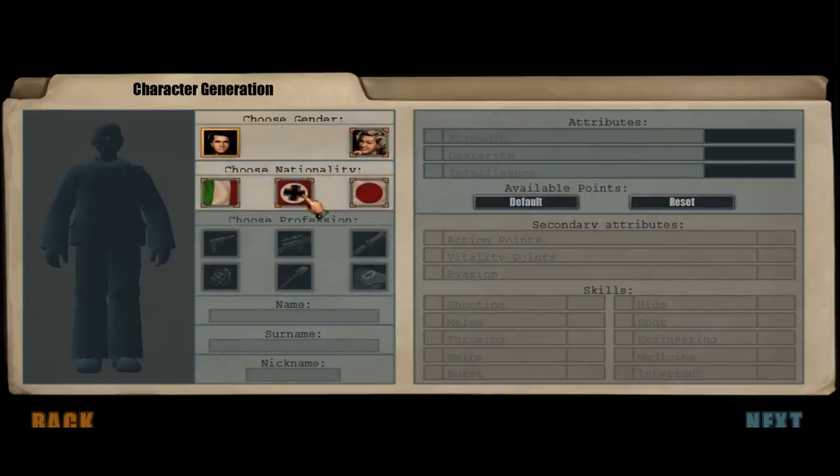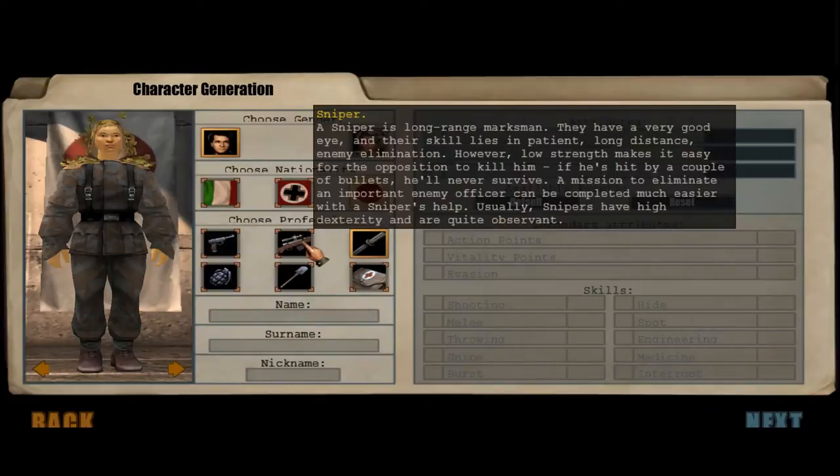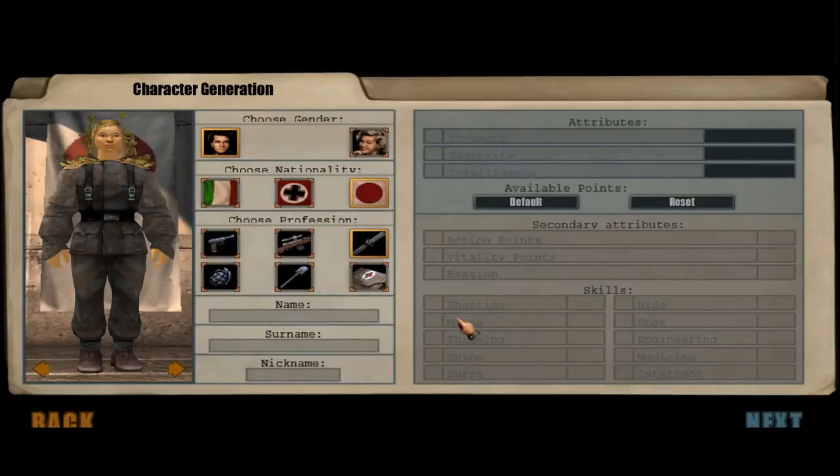We're gonna need to create a character — that's pretty simple. We're going with Japanese. Of course, we have nationalities that fit the side you're fighting for. I want to go with a scout. A sniper early on is better, but I want a scout. His name is going to be Kenji Kobayashi — Kenji means something like Spirit of the Blade, and Kobayashi is a relatively common Japanese name, I believe.